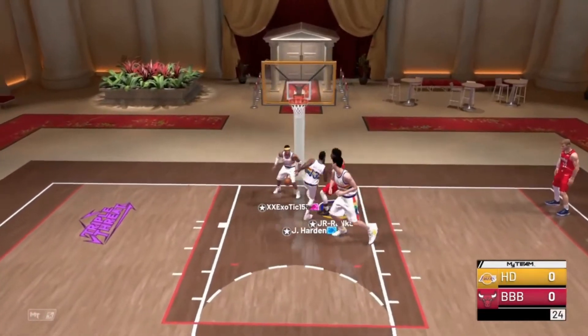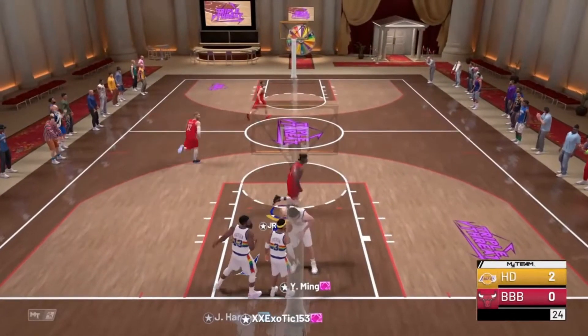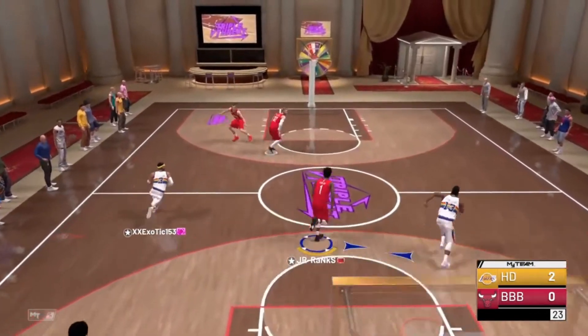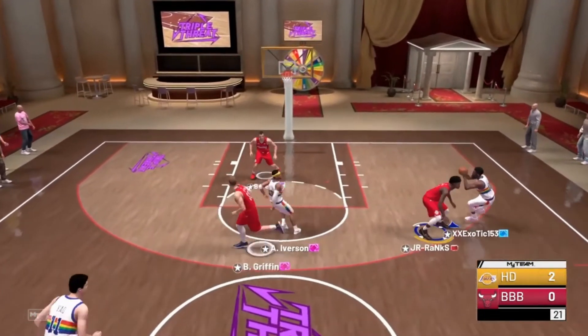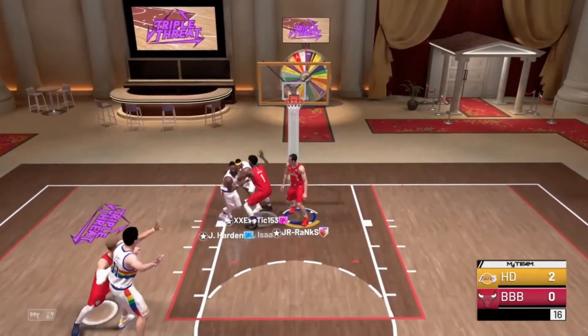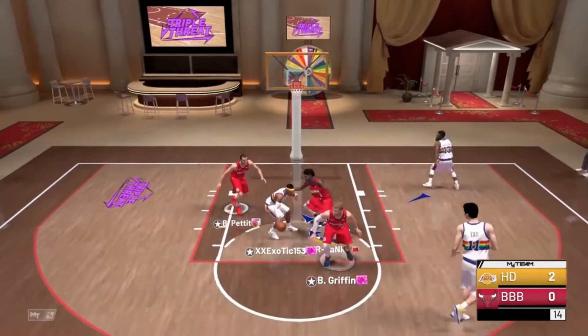My guy Jonathan Isaac to the rack — oh my goodness! If y'all didn't know, this man has a 95 driving dunk and a 95 contact dunk, so he's literally going to be dunking everything. Hall of Fame defense, stopper, pickpocket, rim protector — well, he doesn't have Rim Protector at Hall of Fame, he has it on gold — but you get the point, the guy's a lockdown defender.